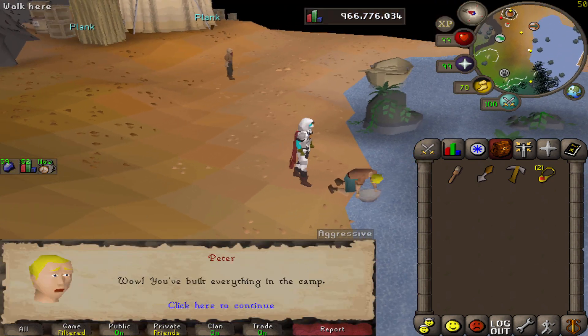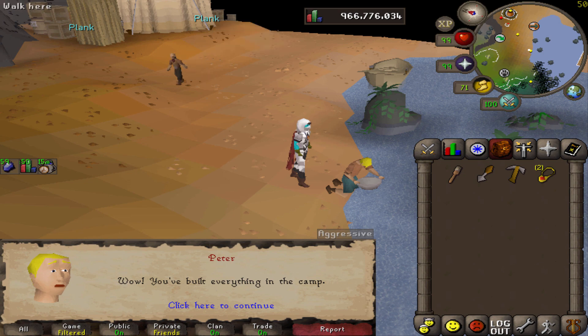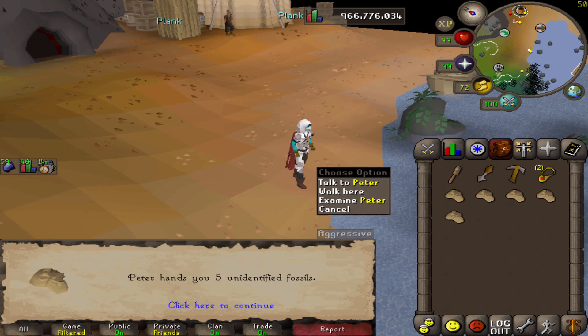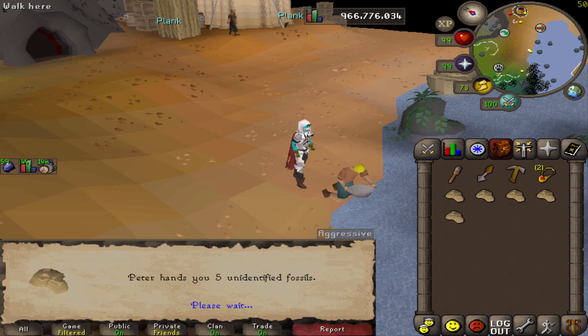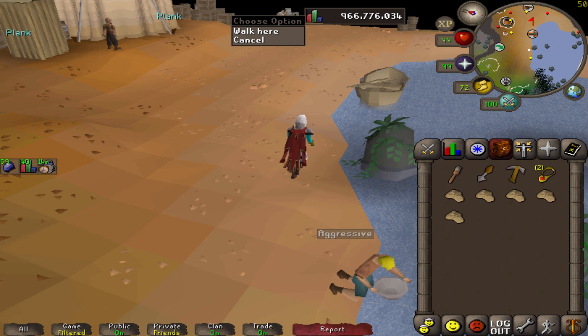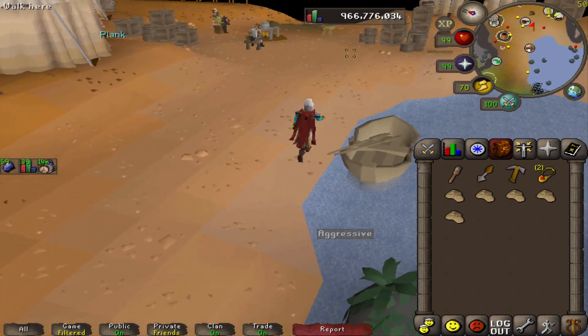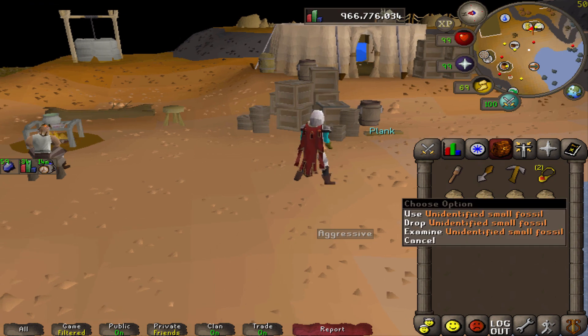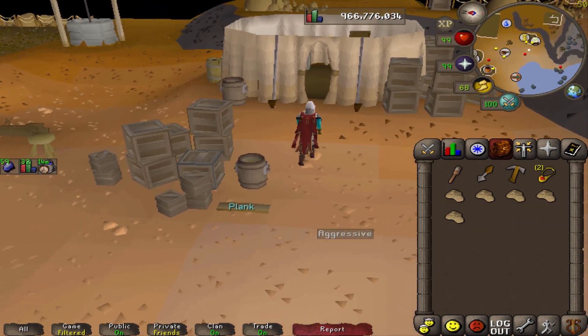A lot of people don't know this, but you can get — if you build everything in this little camp over here and talk to Peter Pan, he will give you five small fossils. And if you're a pure, I think you can easily do this. There aren't any combat requirements, so that's pretty awesome — free five fossils, not bad.